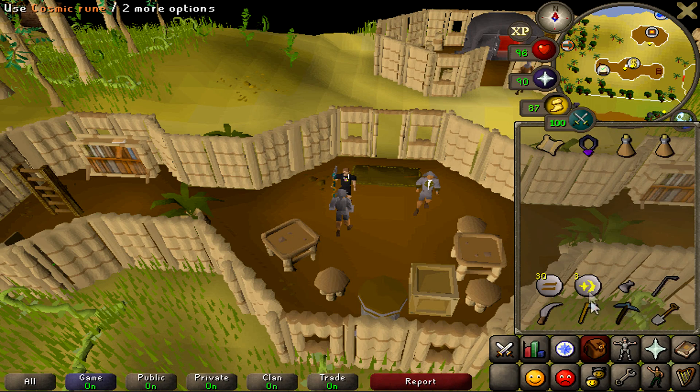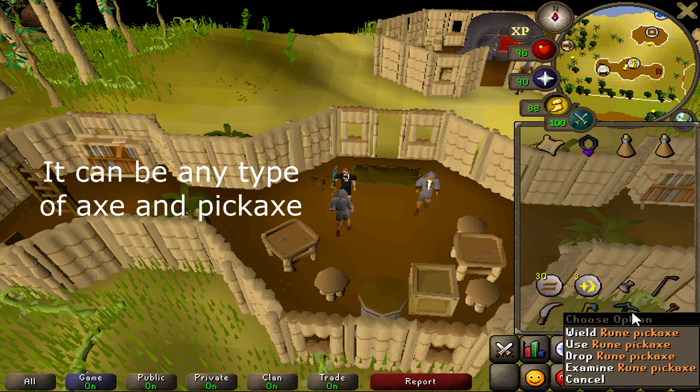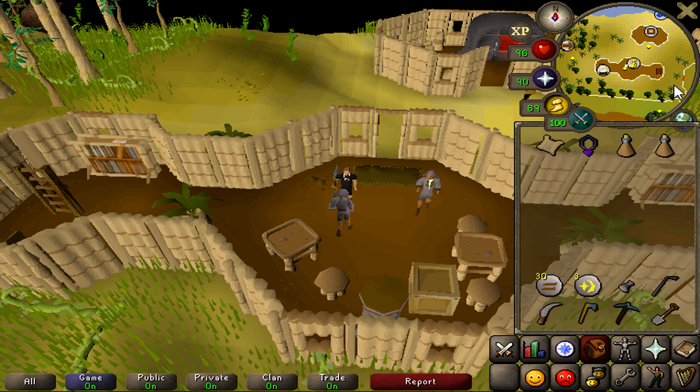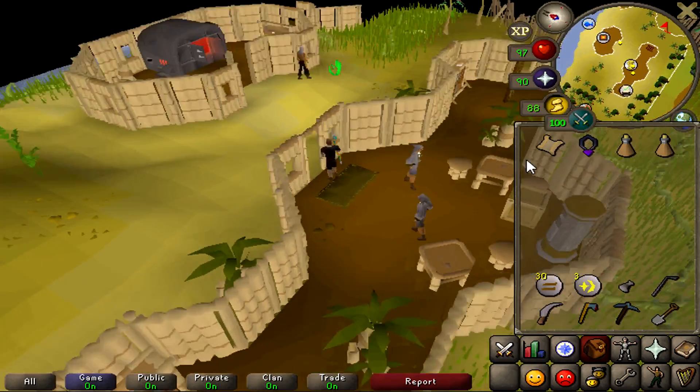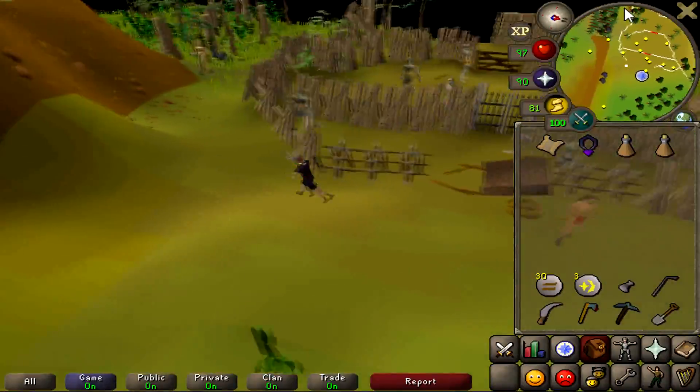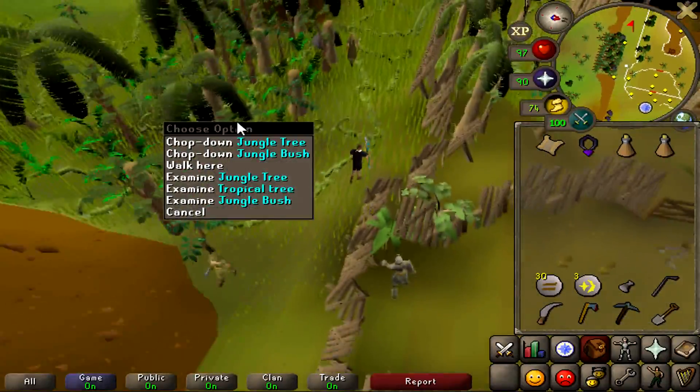You're also going to need a lock pick, a machete, a rune axe, rune pickaxe, and a spade. Once you have these items we can begin. I do recommend bringing a couple of stamina potions as well.